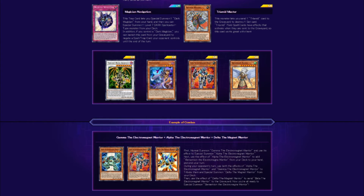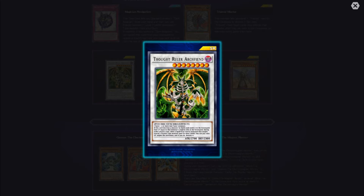Thought Ruler Archfiend is a synchro — if this card destroys a monster by battle and sends it to the graveyard, gain life points equal to that monster's original attack. During either player's turn, when a spell or trap card is activated that targets exactly one Psychic-type monster and no other card, you can pay 1000 life points to negate the activation and destroy it. I really like Psychic synchros — they've been getting some decent ones. It has 2700 attack and 2300 defense.